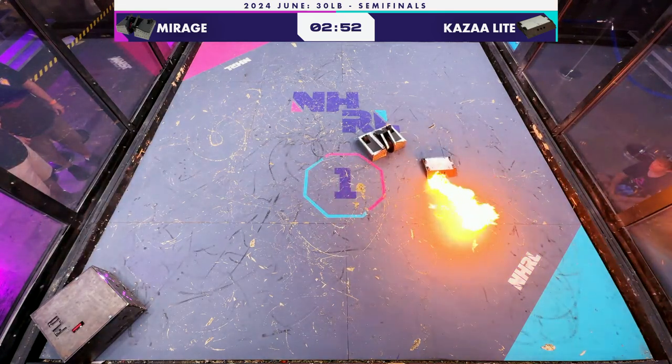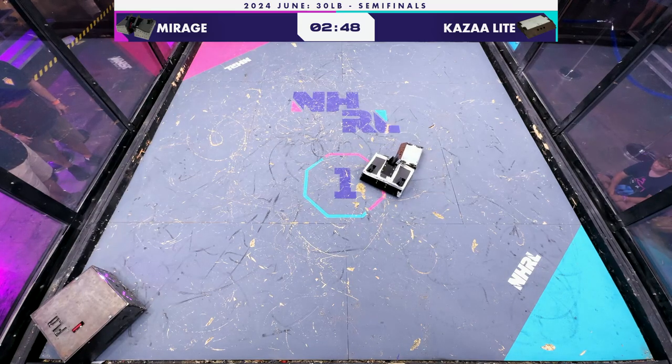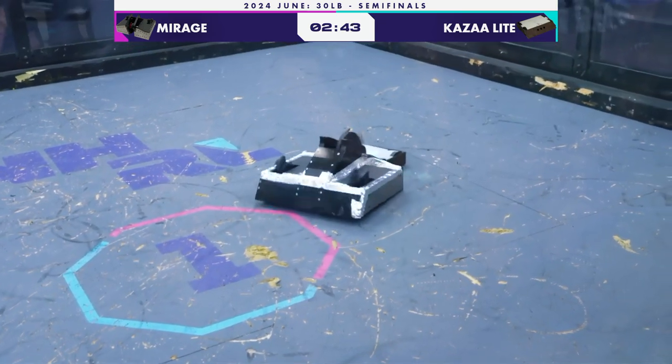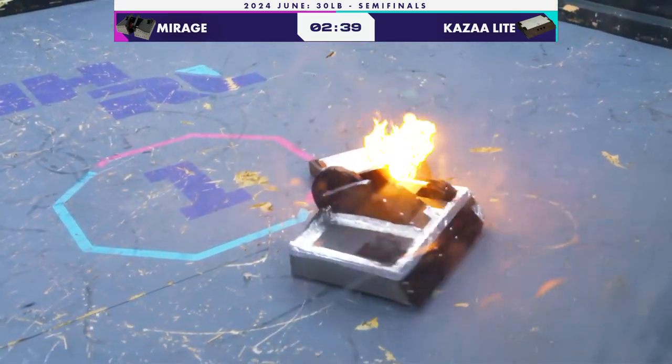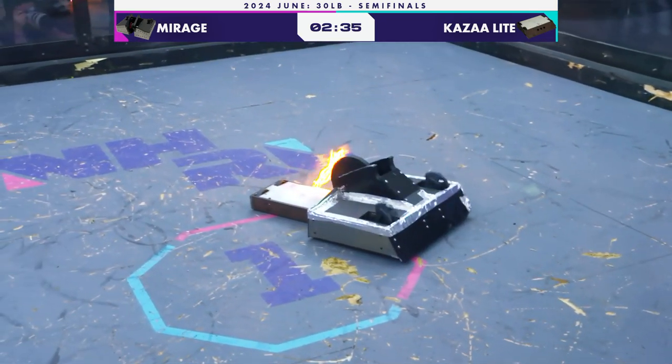The sound of Mirage is incredible. Yeah, there's that fire — and that was a good torching. The spinning blade looks like it's almost able to put out the fire on the front of Khazad Light. Mirage has been dominant in drive today, but their weapon consistently goes down — and as we see again, it seems to have gone down.